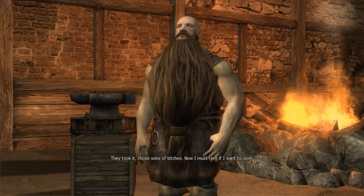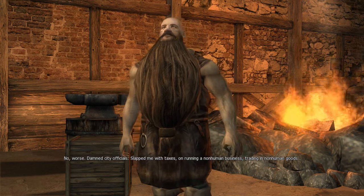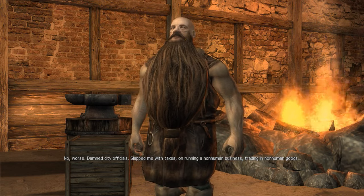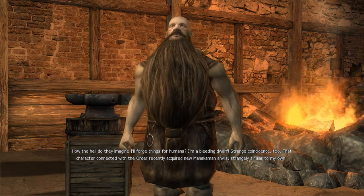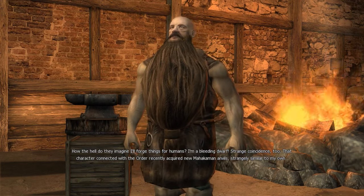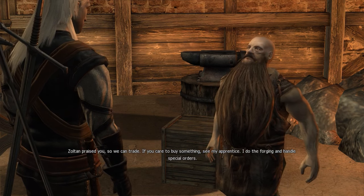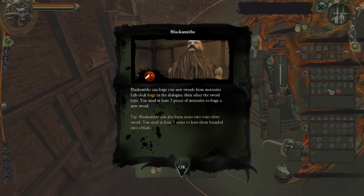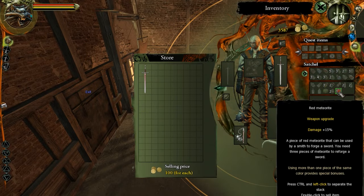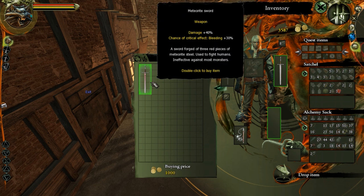The blacksmith complains his equipment was stolen by city officials who slapped him with taxes for running a non-human business trading in non-human goods. He wonders how they expect him to forge things for humans — he's a dwarf. There's a strange coincidence too: a character connected with the Order recently acquired new Mahakaman anvils, strangely similar to his own. He agrees to trade and handle special orders.